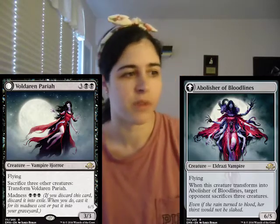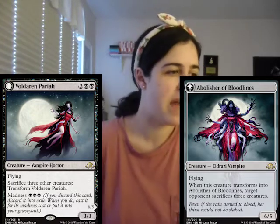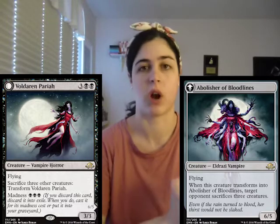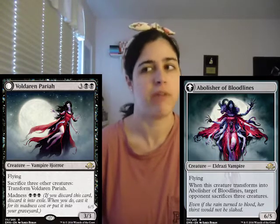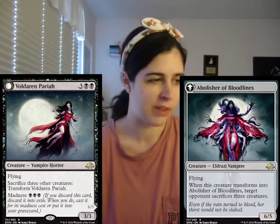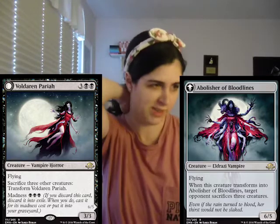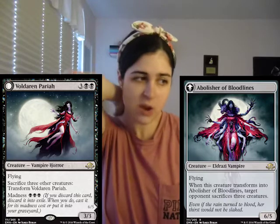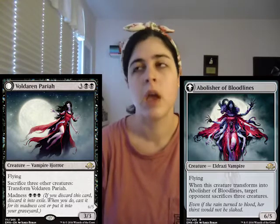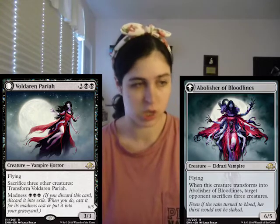Then we have Voldaren Pariah. The art for this card is just beautiful, by the way - I'm a huge fan of it. It's five mana for a 3/3 with flying, but it has madness which is really good. There are a lot of discard outlets - I feel like in this set there are a lot more than in Shadows over Innistrad. The madness cost on this card is what really makes it super awesome. You can also just sacrifice three creatures to transform it, and what's really awesome is that it's instant speed. So if your opponent goes to kill something, you can just sack it in response and sack a couple other creatures to transform it. This is really awesome with the Liliana synergy.